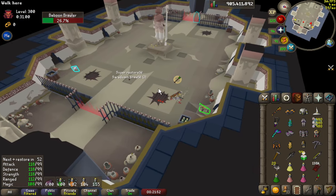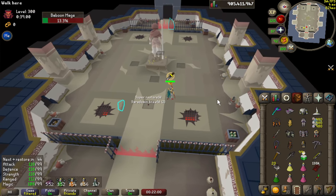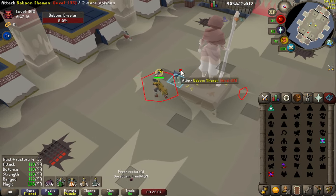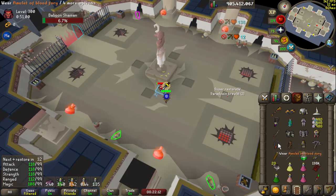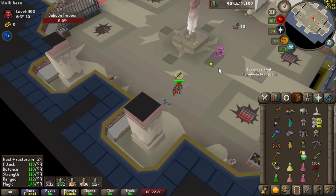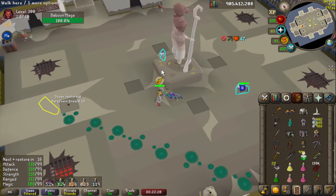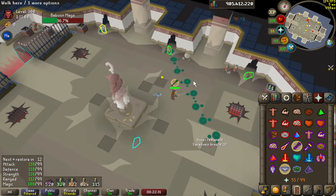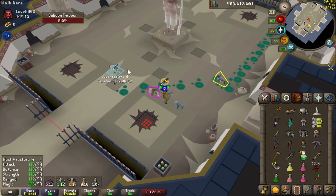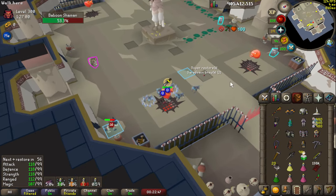Finish that guy before we do the mechanic. One of the big things in this room is we're going to ignore shamans for the most part — do the four-way switch and hit the melees when they spawn. There should be two of them. These melees block the room whereas the shaman doesn't. The multicolor highlights plugin is just called 'Multicolor Highlights' and you can get it in the plugin hub. Blowing up volatile shamans is also quite important.